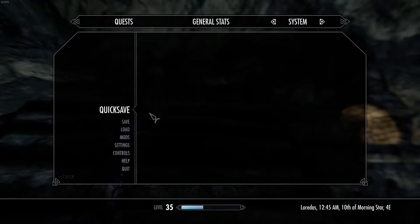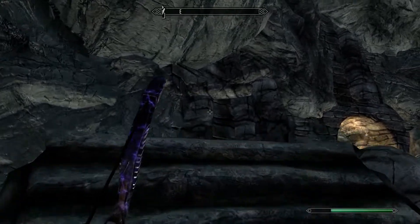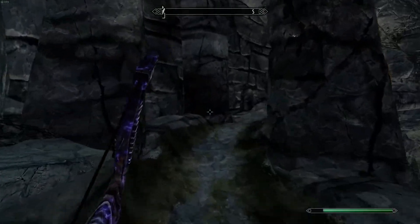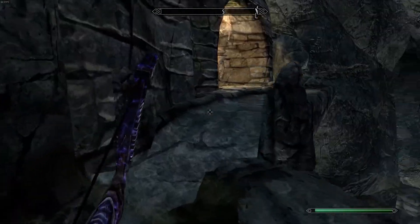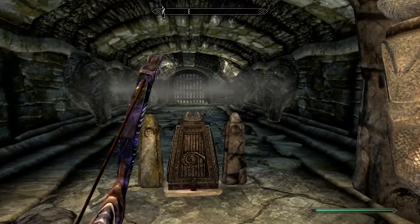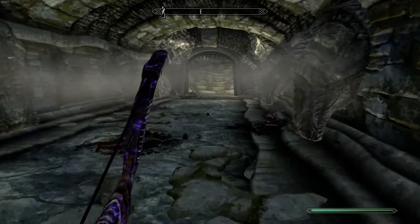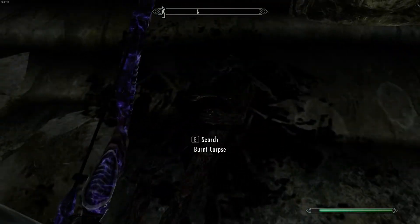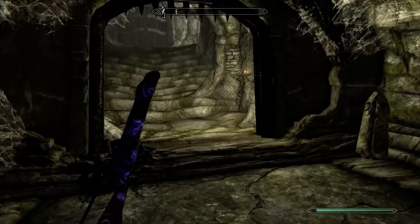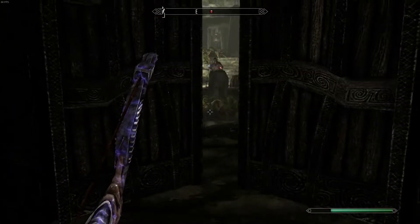I'm gonna save at this point. Where the enchanted weapon is, there's a chain on the side that you pull, and it goes out the south entrance. Right here you don't push that — you push this. That way it opens up.